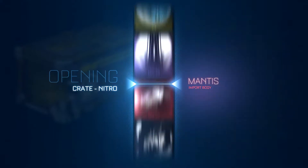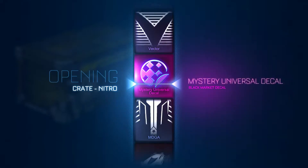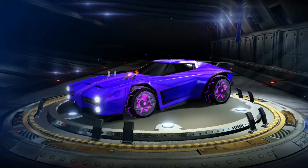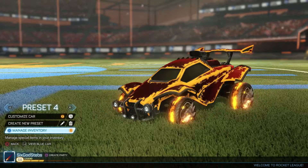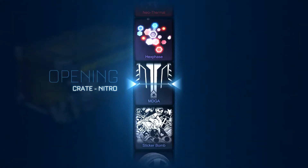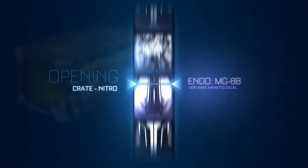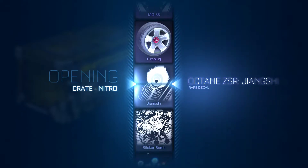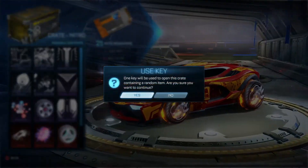Second nitro crate so far we got Buzzkill — I've never seen Buzzkill in my life, I don't even know half of the rare decals. I did get the Draco wheels — the Draco dragon wheels — in a nitro crate I opened up. But other than that I haven't gotten the Mantis, I haven't gotten really anything. All we're getting is rare decals.